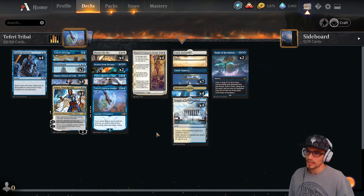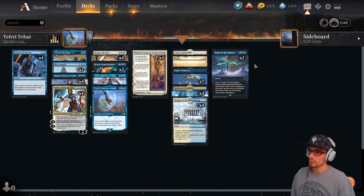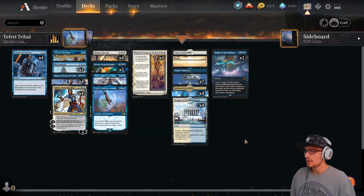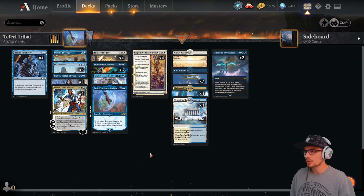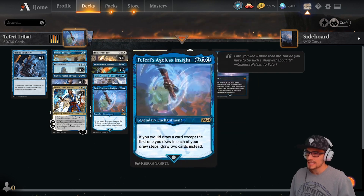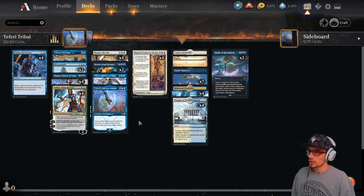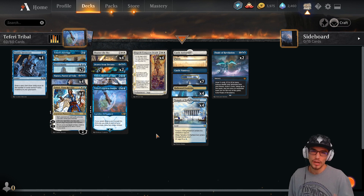Drawn from Dreams is basically just looking for things like our Ageless Insight, our Tutelage, maybe a planeswalker if we need it. If our library is getting low, we look for Finale of Revelation to restock it. Castle Ardenvale means you're never leaving untapped mana open on your end step. Opening play style: flood the field with Tutelage and Insight, then look for Shatter the Sky, using our life total as a buffer, then take control through our Teferis and ECDs and just mill our opponent at hyperspeed.